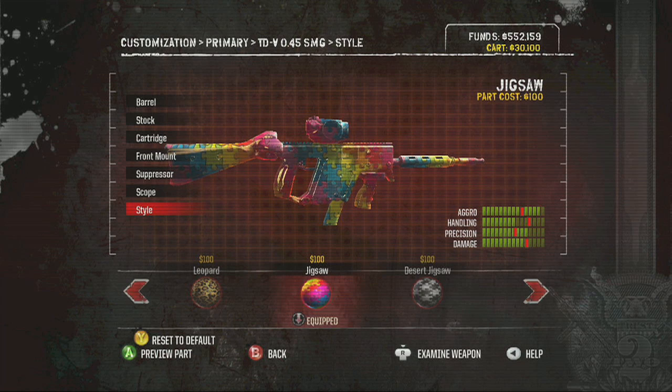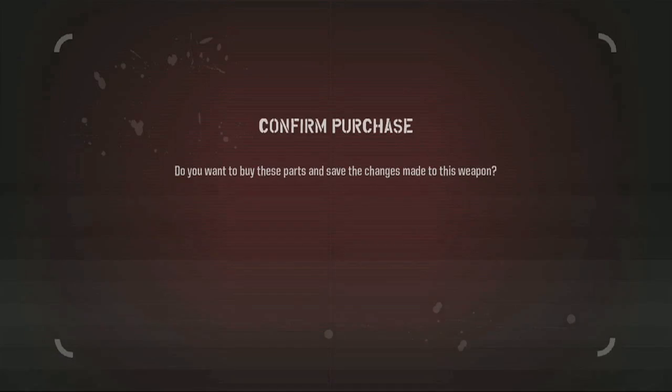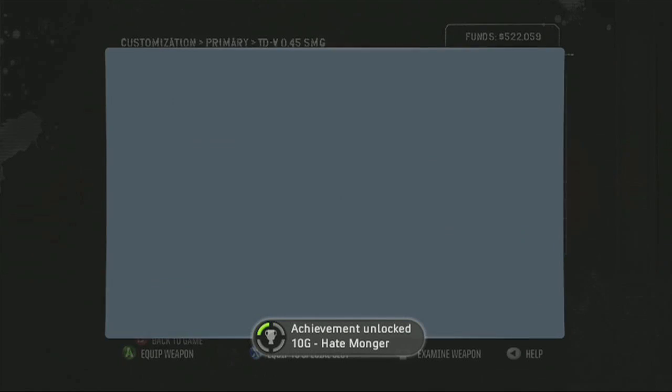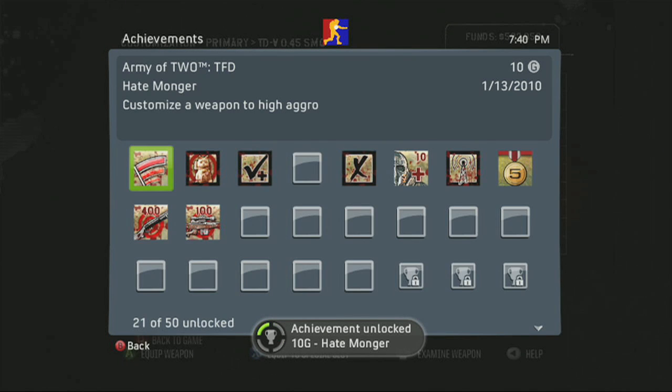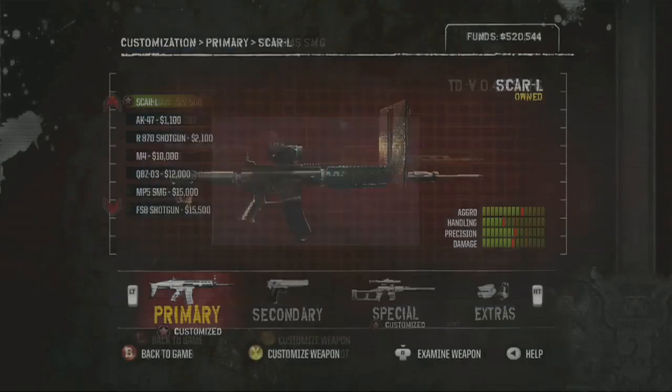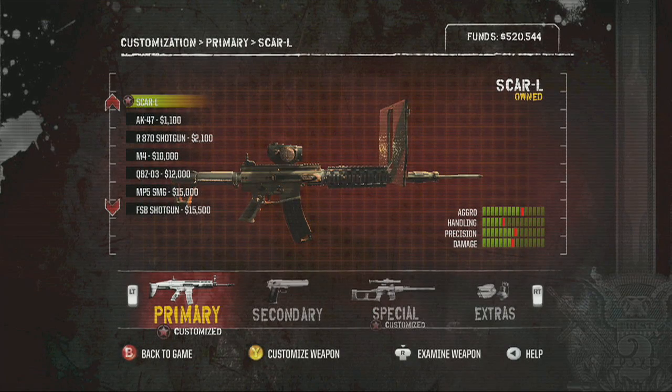What's up? Look at this — Jigsaw? Jigsaw, that's pretty sweet. Now that is a tasteful weapon. You get more of those as you play throughout. All you do is confirm your purchase and... there we go! Achievement: Hatemonger. My aggro wasn't all the way up, I still had a notch, but you get it high enough and then bam — ten points. That's like the easiest ten points you can get.